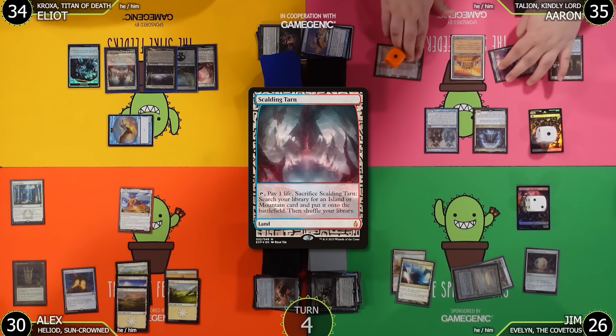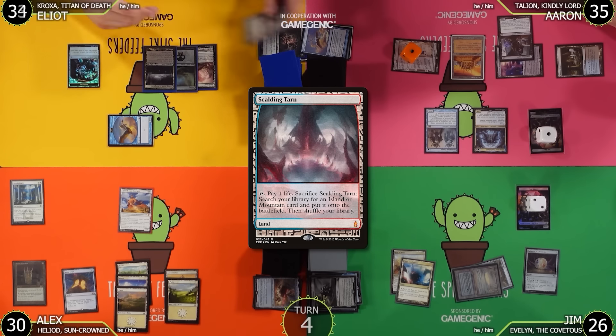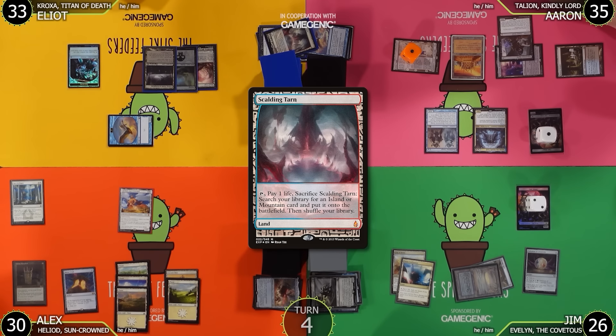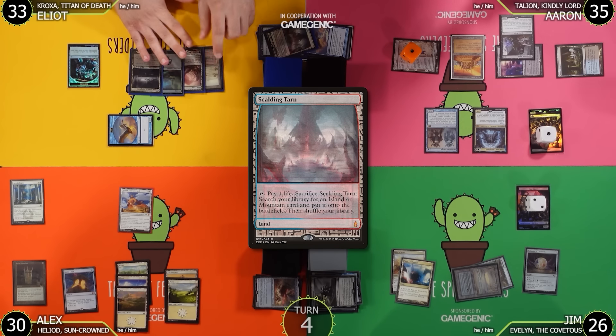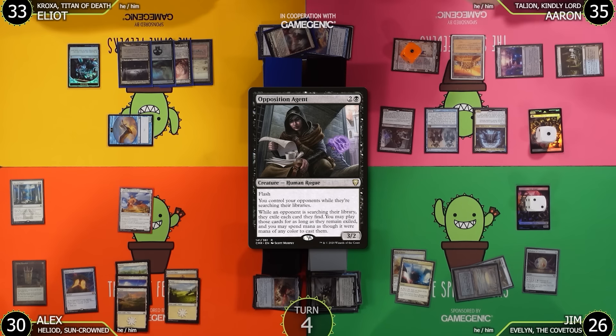Aaron has an end-of-turn effect: he was hoping Elliot would fall for something. Aaron flashes in Opposition Agent — a 3-mana 2/3. Elliot cracks Scalding Tarn in response, going to 33, and finds a Badlands. Opposition Agent sees no effects and resolves.